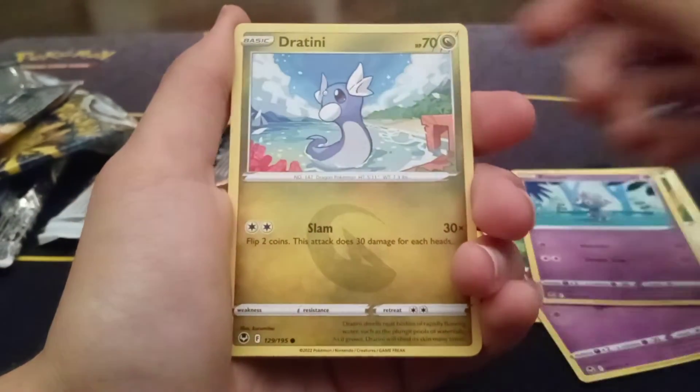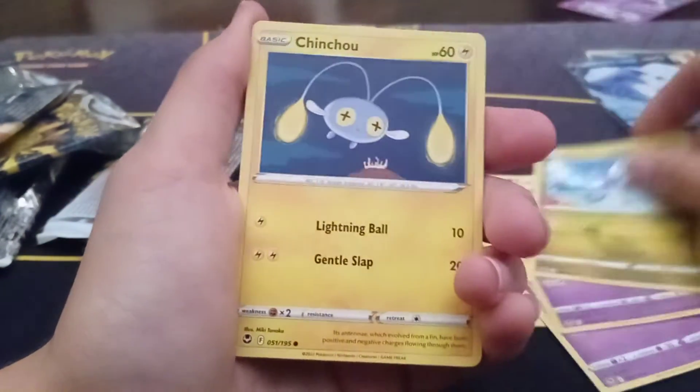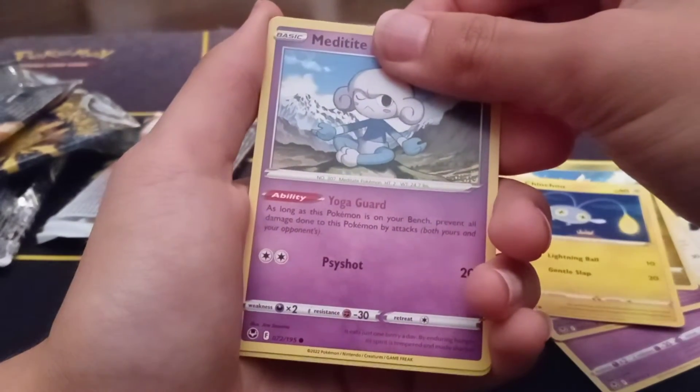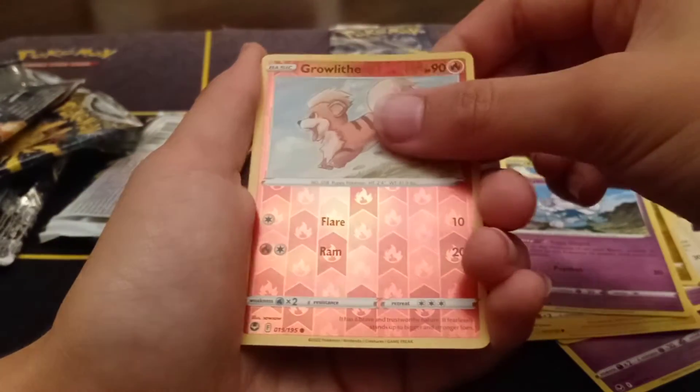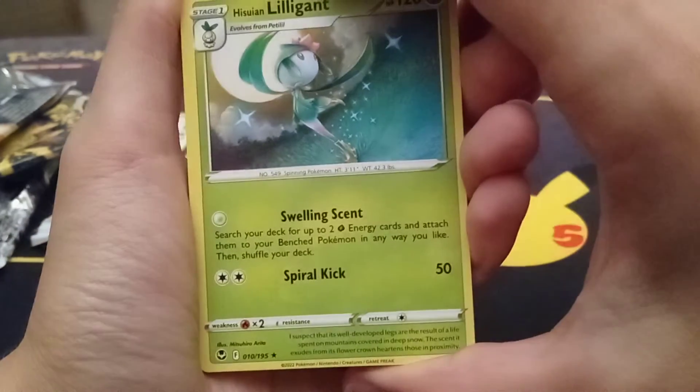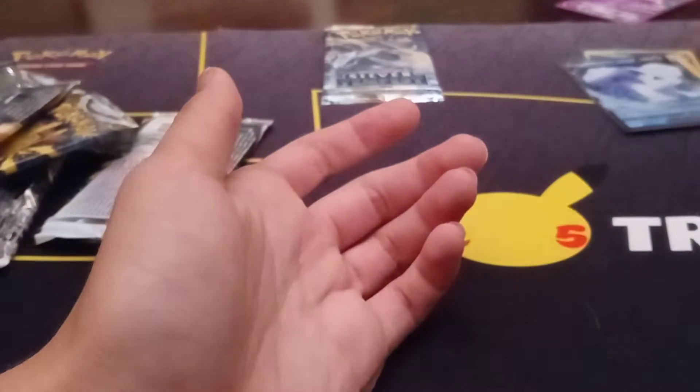Kadabra is back in the set, I believe, along with Alakazam as the Radiant form. We got a Meditite, a Growlithe reverse, and a Hisuian Lilligant — that's a nice art. Why didn't they make that a holo? That's a nice background, they should have made that holo.